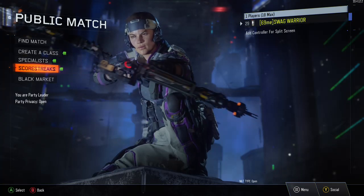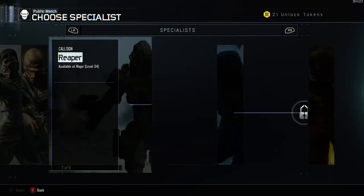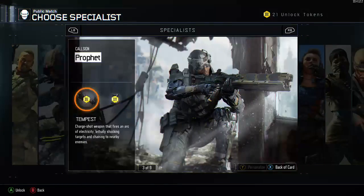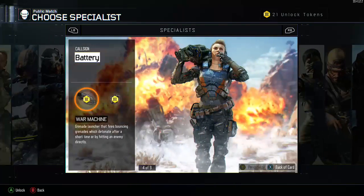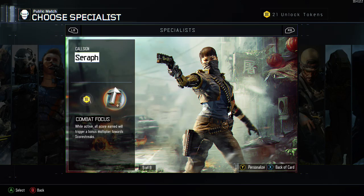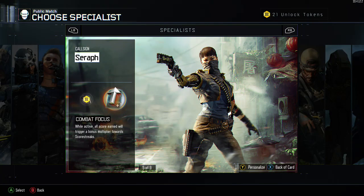First we're going to start off with the specialist to help you out. You can pick from all these specialists — it's new to Call of Duty this year and it's really cool. The one you want to get is the Seraph, which you unlock around level 18. With this specialist you can get Combat Focus, which basically multiplies the points you earn — if you get a kill it doubles the points, like having double XP. You have to have it activated to get the XP bonus, but it helps you rank up fast, so I recommend trying this specialist out.